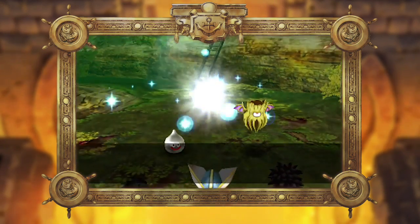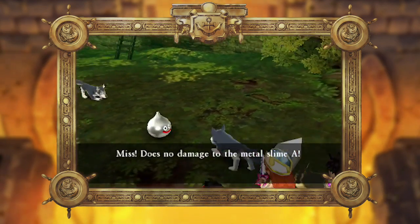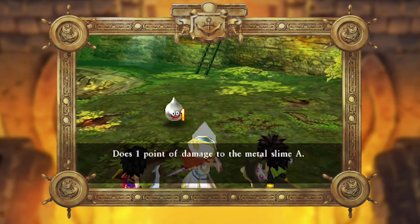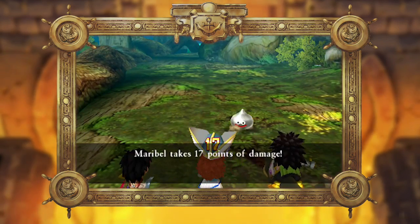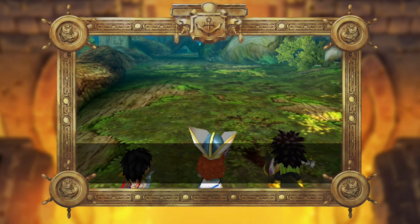Take this metal slime for example. Not only is it immune to magic, its defense is so high that it will only receive one or two damage at a time. To account for this, you must devise a strategy that allows you to deal a critical hit, or to deliver multiple hits at a time.